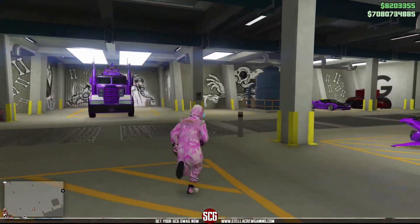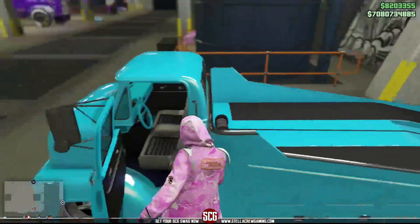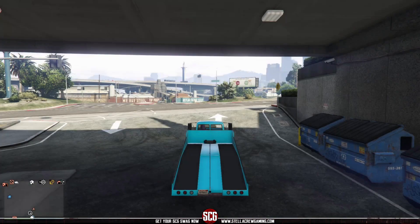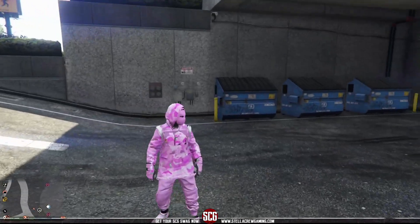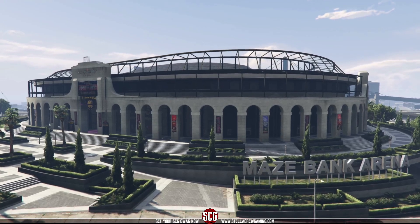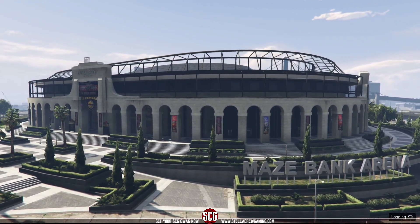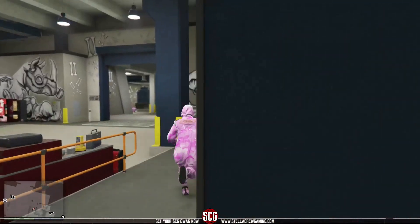Hit triangle to get out of the donor car, then get into the car you want to put the modifications onto — I'm using the new slam truck. Drive it out of the arena and the mods will transfer over just like that. Hit triangle to get out of that vehicle; it will respawn back in the arena and the transfer is saved at this point.